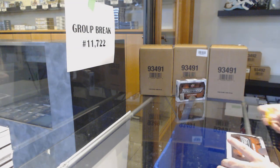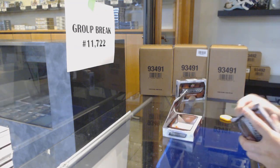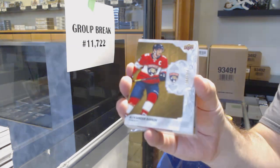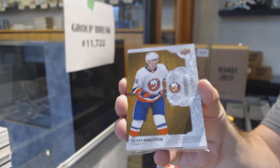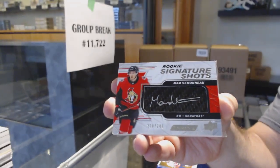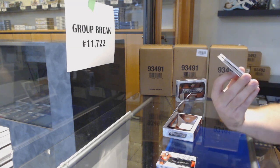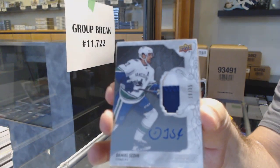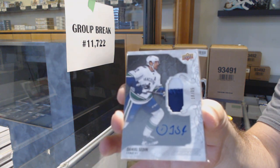That sucks, Golden — I feel bad for you. We've got for the Panthers, $2.99 Barkov. For the Islanders, $2.99 Wallstrom. For the Ottawa Senators, Max Verano to $2.49. That is a nice one — number to $35, patch auto for the Canucks, Daniel Sedin. Patch auto number to $35, Daniel Sedin.